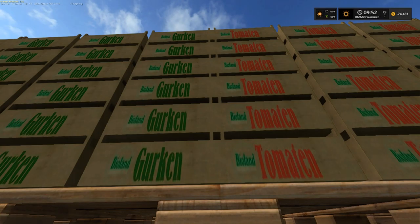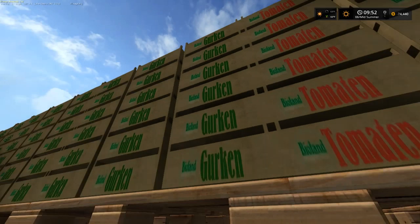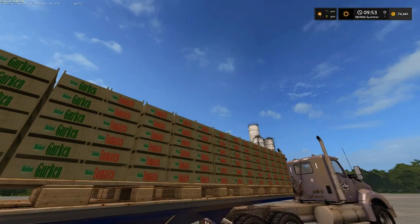Welcome back everybody to Farming Simulator 17 here on Blake Farms, your host Blue aka Tommy Miller. What do we have here folks? We got cucumbers and we got tomatoes.